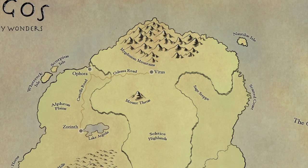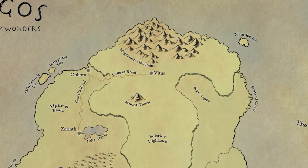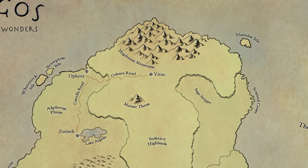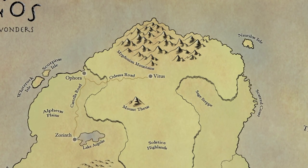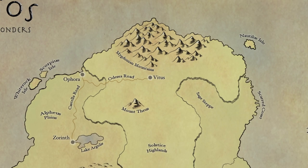But if you watched my adventure videos for an adventure I ran called In the Hands of My Enemy, the player characters at one point went into the Undercity of Vitus by means of a secret entrance in the Necropolis.